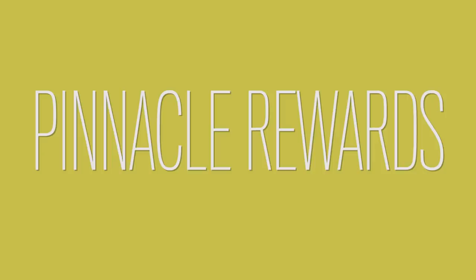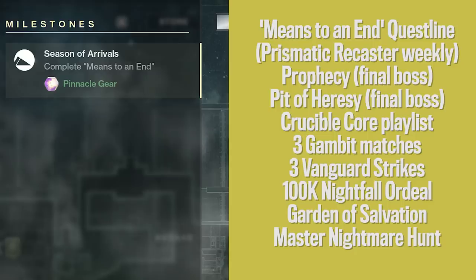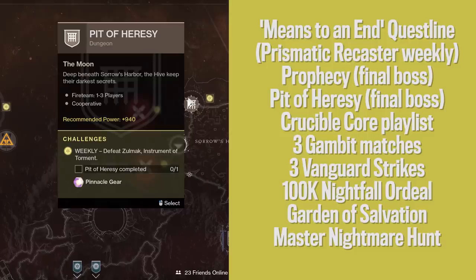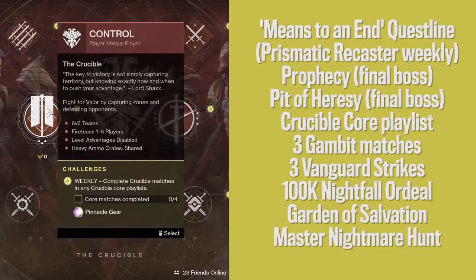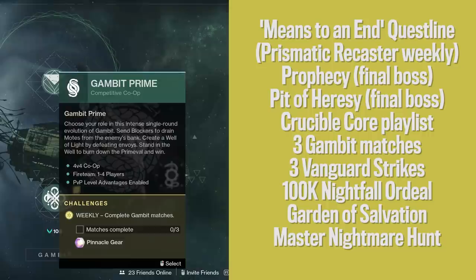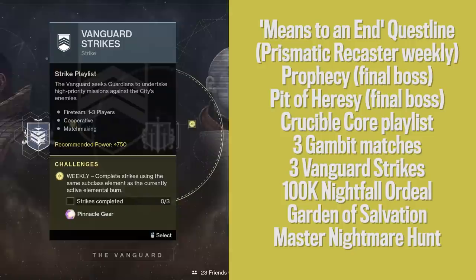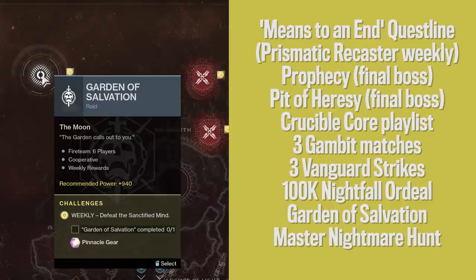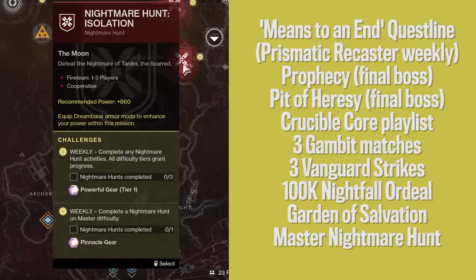Complete the Means to an End questline — that's the brand new story quest you get automatically in Season 11. Complete the brand new Prophecy dungeon, i.e., kill the final boss. Complete the old Pit of Heresy dungeon, i.e., kill the final boss. Complete 4 Crucible matches in any core playlist. Complete 3 Gambit matches of any kind. Complete 3 strikes in the Vanguard strike playlist while matching the corresponding elemental burn. Complete a Nightfall of the Ordeal with a team score over 100,000. Complete the Garden of Salvation raid, which has several drops along the way. Complete a Nightmare Hunt on Master level difficulty — currently at 1080 power level requirement, so good luck with that last one.